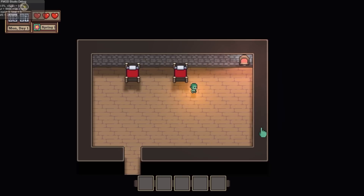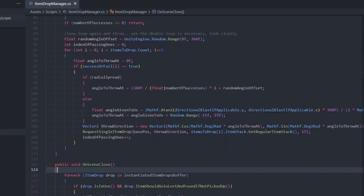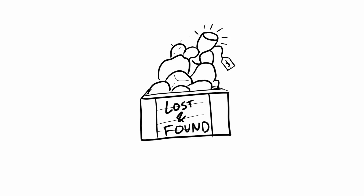First up, I noticed that when enemies drop items and you move to a different area, the items linger, usually in the corner of the screen. This was a pretty easy fix — I was just never destroying them when the scene changed. I made an item drop manager that will, whenever you move to a new area, go through and find all the items you left behind and add them to a saved list. We can then later add a little lost and found area where you can pick up stuff you may have dropped or never picked up, especially if the items are important or rare.